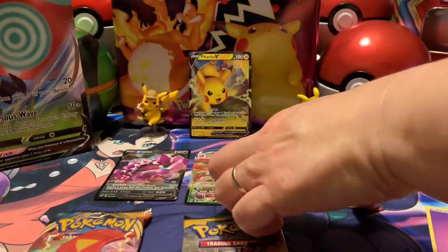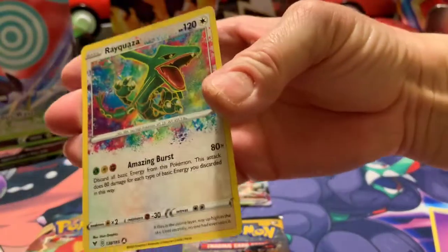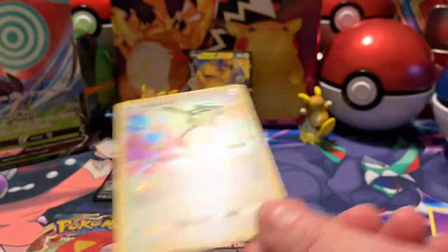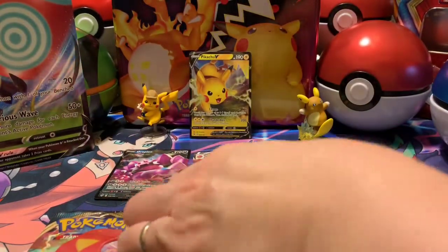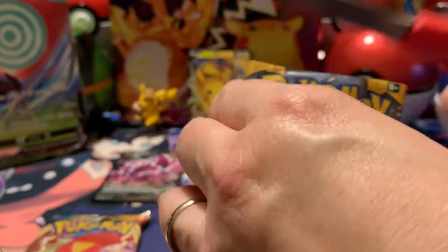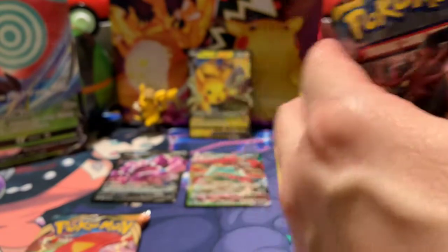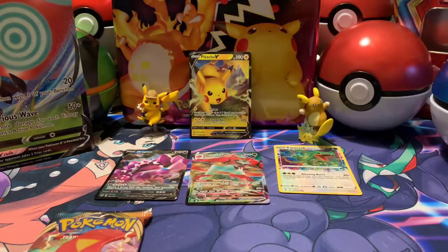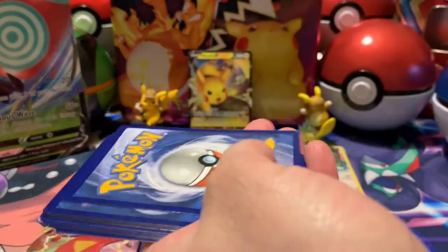Look at this — this is a beautiful card. Look at the colors, sticking out of the box. I'm going to open up my Sun and Moon. Look at the orange. Got a good code card.